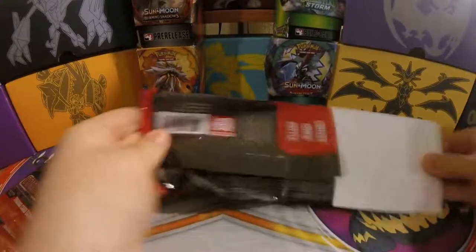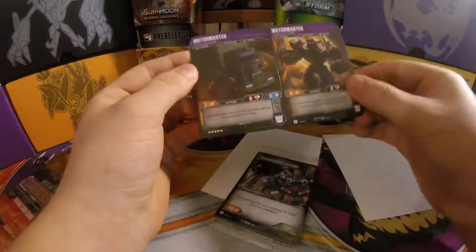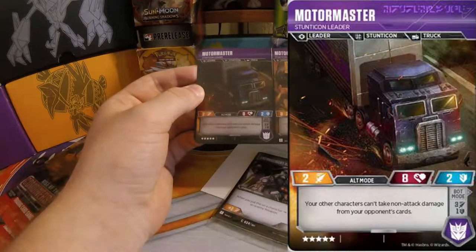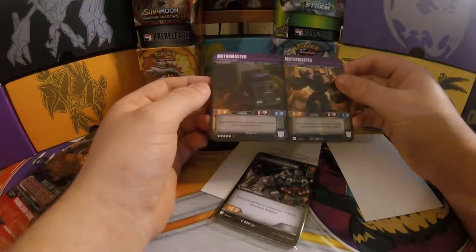Oh my goodness, there we go. Our character is... Motor Master! Okay, I'll take it. This is a new one. That gives us 4 pieces of Minasaur. Oh, we're almost there! And this one's actually a really good character just on his own.